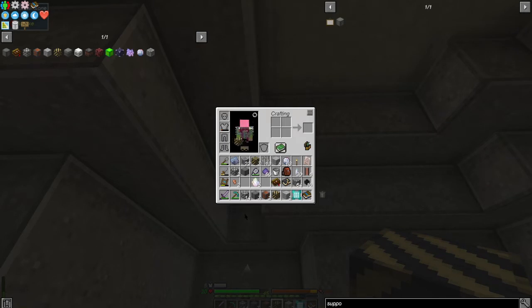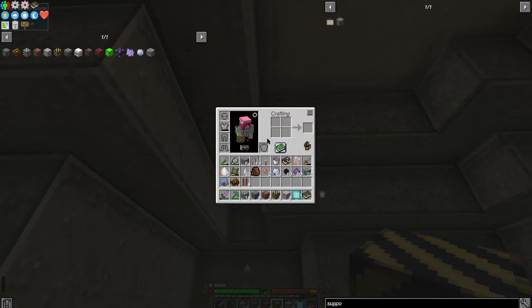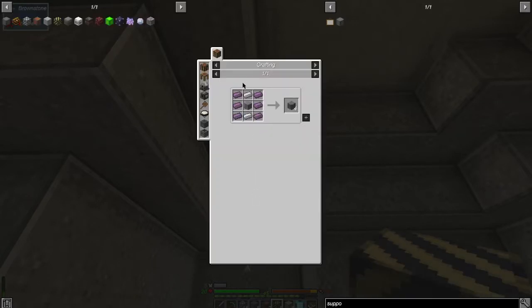For the hydraulic press we need 14 of the iron grate machine blocks. The recipe is just iron bars and stone in the middle — regular stone works. Then we've got eight of the support columns, which I didn't need on the last ones but we need them now.